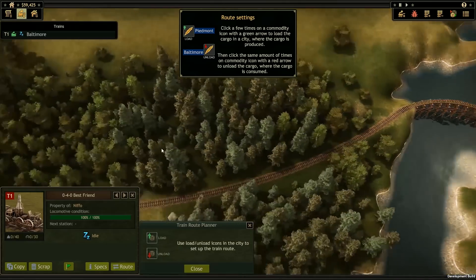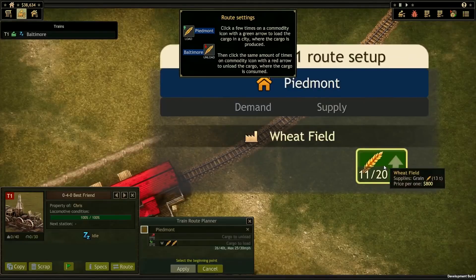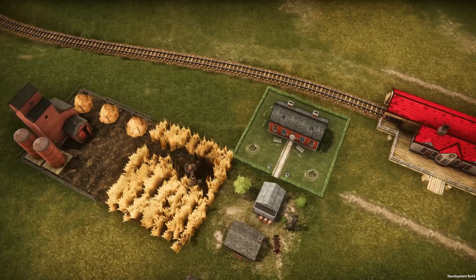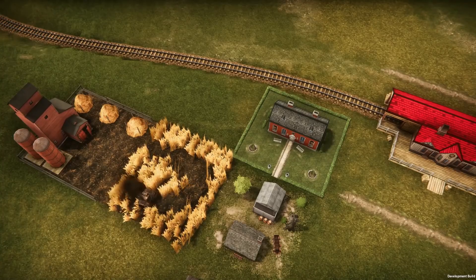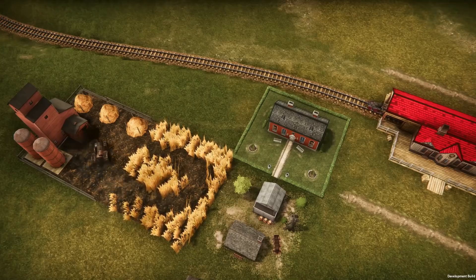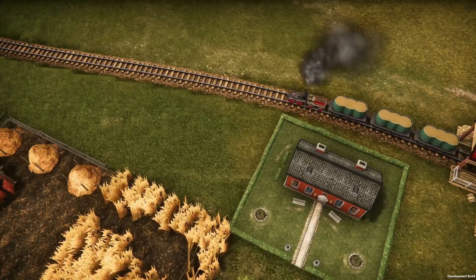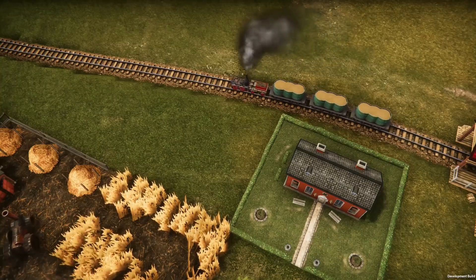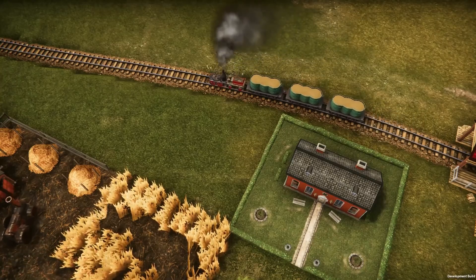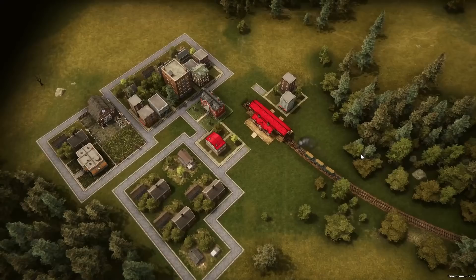By clicking on our locomotive we can now assign its route and what locations we want it to pick things up from and where to drop them off. Let's get some of this grain from Piedmont then deliver it to Baltimore. Resources all weigh something, so we can't take on all of the grain the farm has to give with this train, but let's take what we can and get going. You'll see we automatically attach the right cars for the resource we're transporting, and the stronger engines later in the game will be able to pull much longer trains.